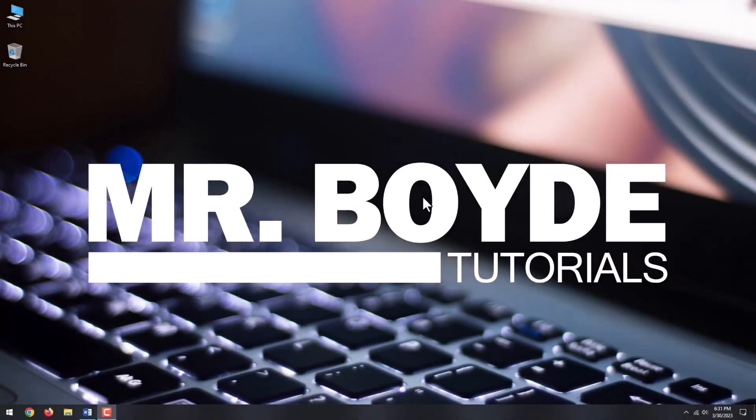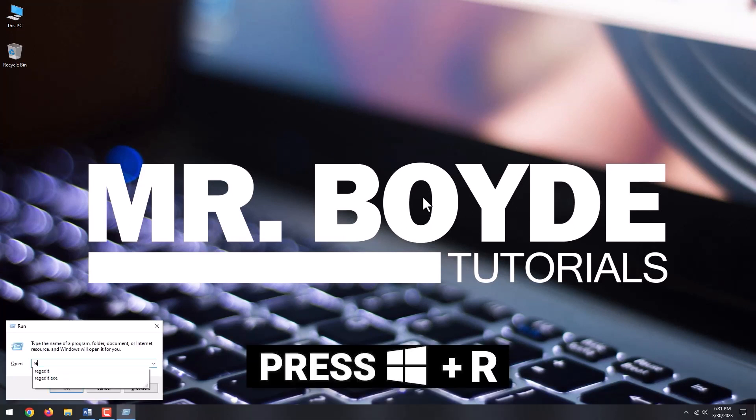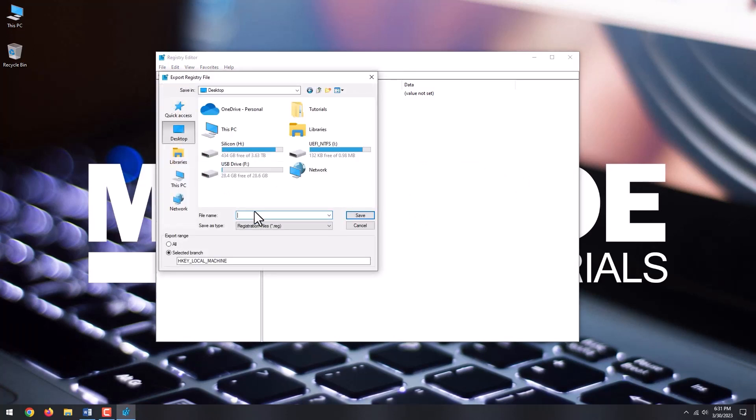The next thing you can do is improve your ping by changing some registry settings. First, make sure you make a backup of your registry in case something goes wrong. Press the Windows key plus R and type regedit. Click OK. Navigate to File and click Export. Choose a name for your backup and click Save.